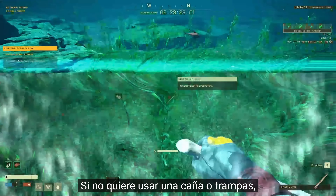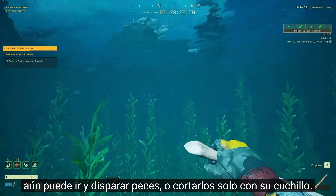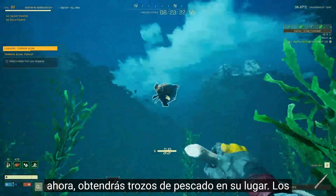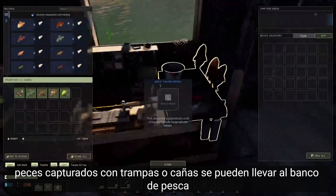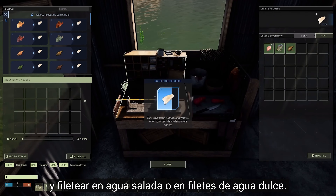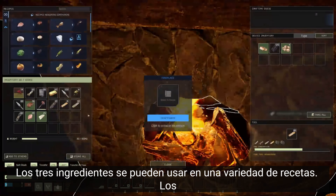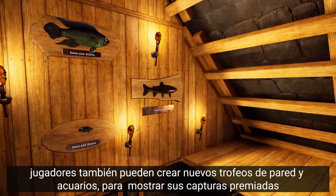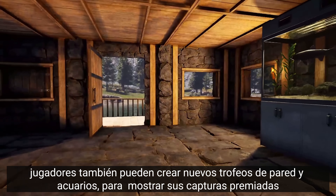If you don't want to use a rod or traps, you can still go and shoot fish or slash them with your knife. Only now you will get fish chunks instead. Fish caught with traps or rods can be taken to the fishing bench and filleted into saltwater or freshwater fillets. All three ingredients can be used in a variety of recipes.